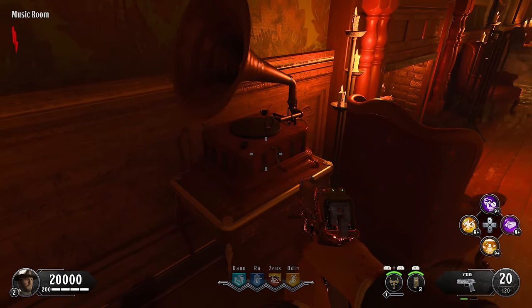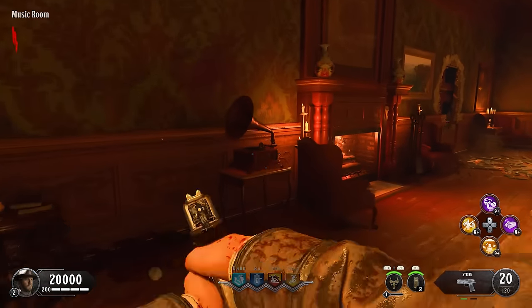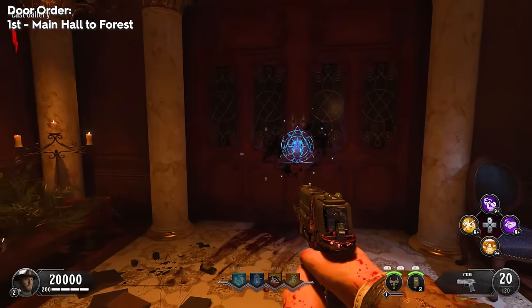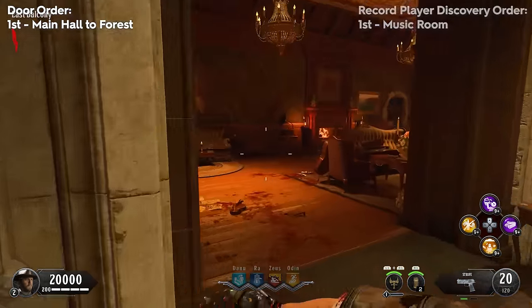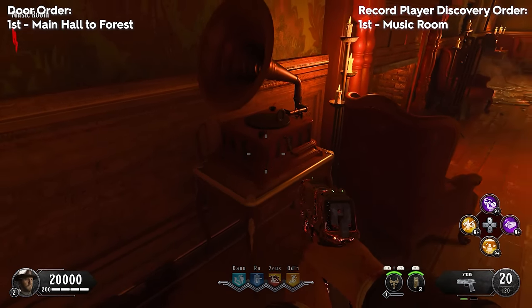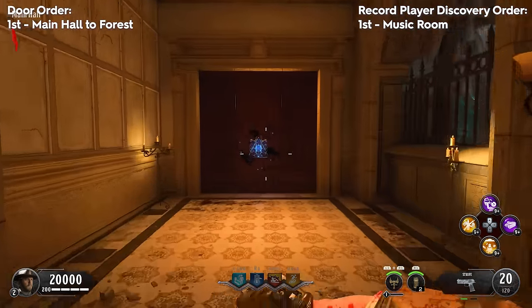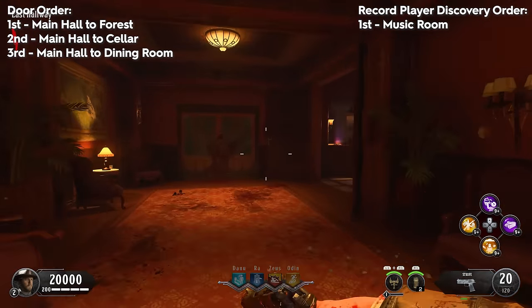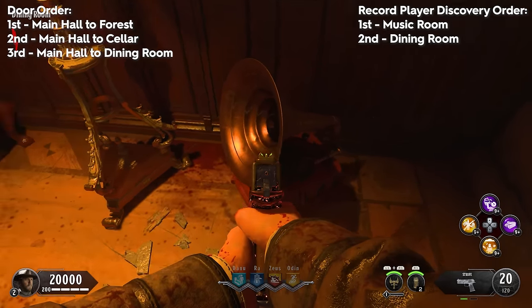All around the map there are hidden record players and you need to write down the order in which you discover them. The game is actively checking for players who physically walk up to and look at record players. We're going to start with the forest door as the first door. If you started on the left side of the spawn room, you'll walk through the music room where there's a record player you need to look at up close for a few seconds. I highly recommend having a notes app open on your phone to write this all down. The next door is the cellar, then the dining room.